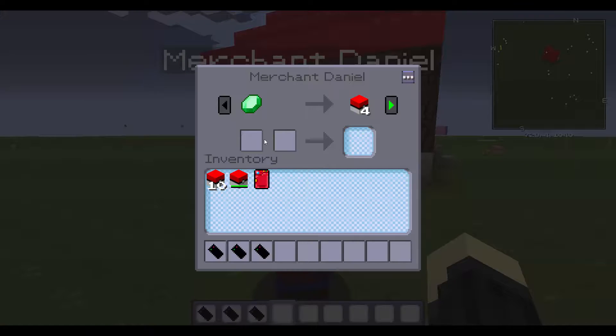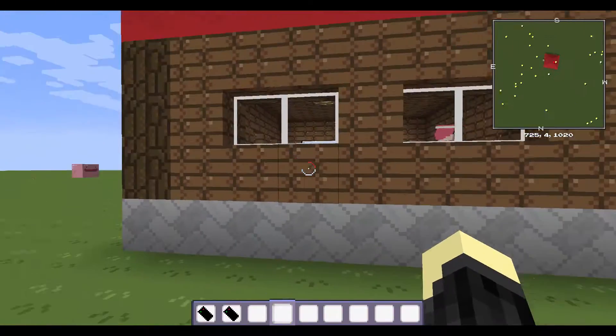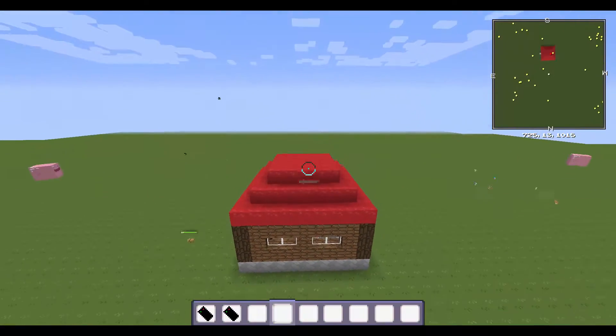And that'll spawn these guys. This is the merchant Daniel, and you can put anything you want to get what you need. So I can make a Charmander... this is how you do it, you can put it anywhere you want. Sorry guys, that trainer was buggy - I wonder what's up with him. You can't really edit him for some reason. Maybe I'll have to fix that later.